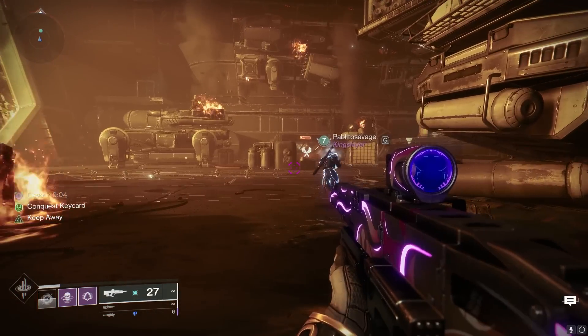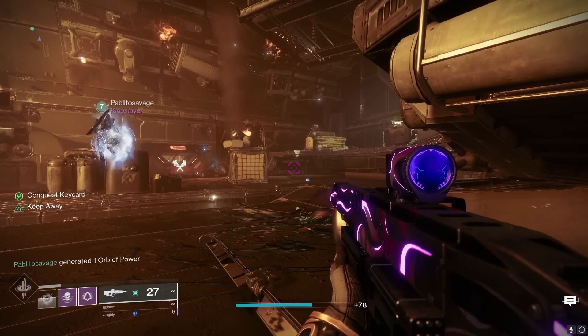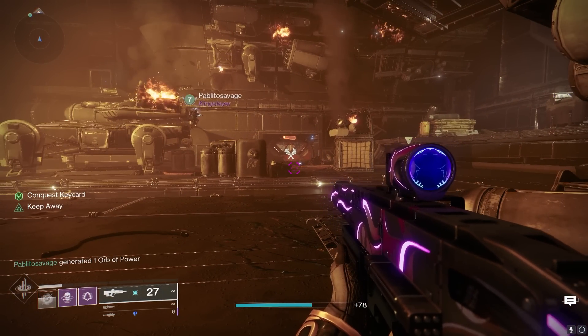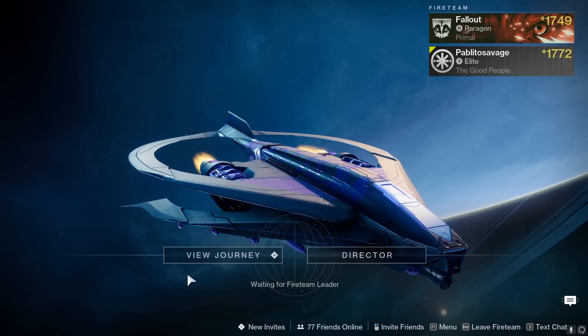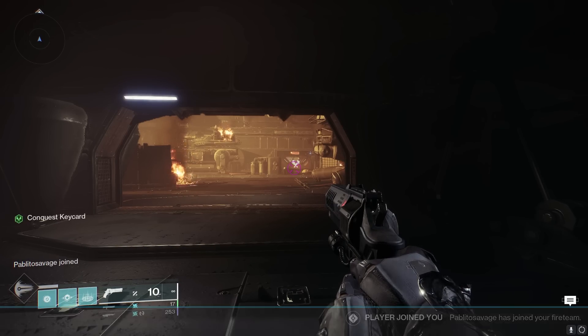Go through the mission until you're at this exact location, right before you've opened up the doors which eventually lead to the drop pod escape off the ship. At that point, I give fireteam leader to my friend who takes us both back to orbit — and that is it. He has the checkpoint now, and the farming can begin.